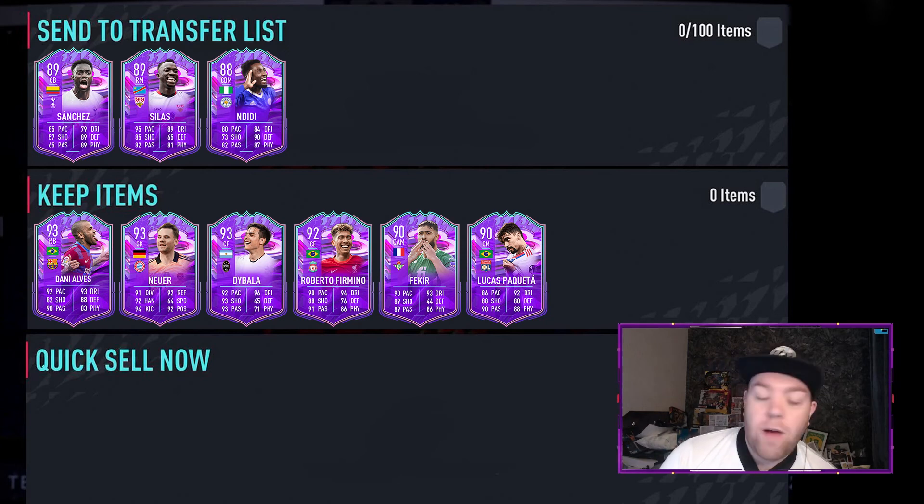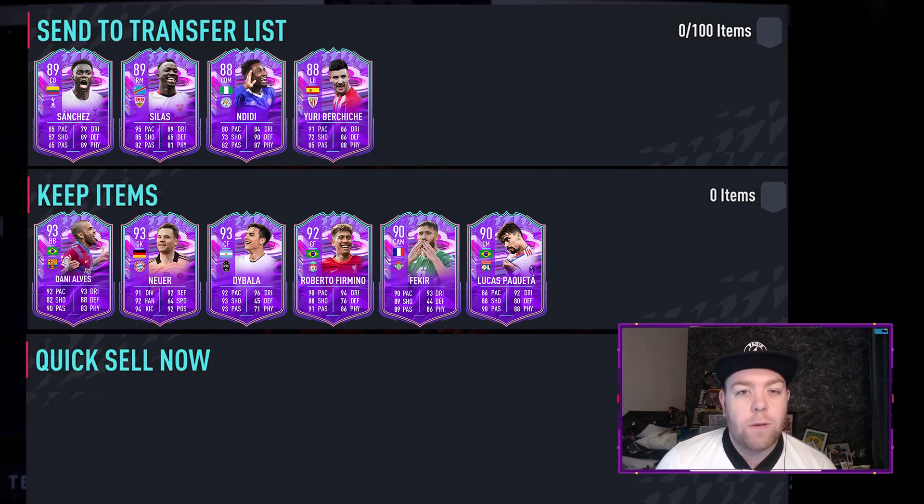Then the final two cards — one from Liga, one from Ligue 1. First being Jurit Beriche, the Athletic Bilbao full back. 91 pace, 86 defending, 88 physical, 85 passing. We've seen a lot of cards like this — it reminds me of Kieran Tierney's Winter Wildcard from November/December. So again transfer list. Although he's got five-star skill moves as a full back — like Spinola — you don't really see him used much. So yeah, transfer list, get some coins back.